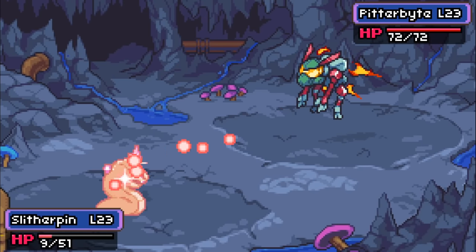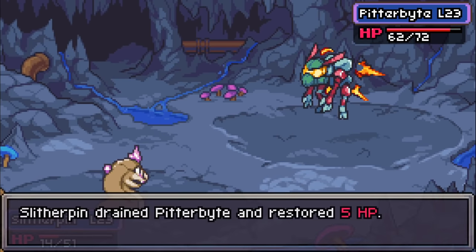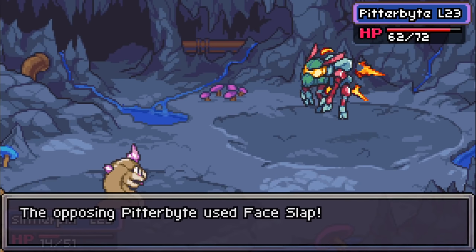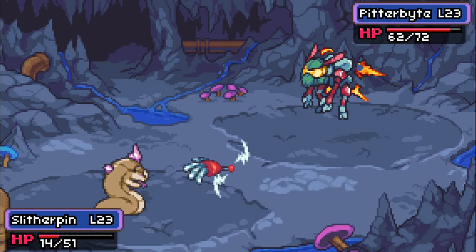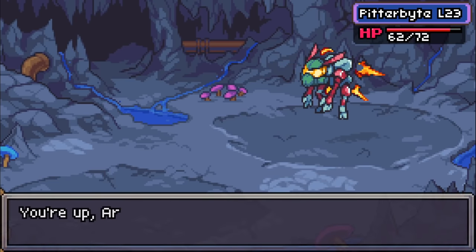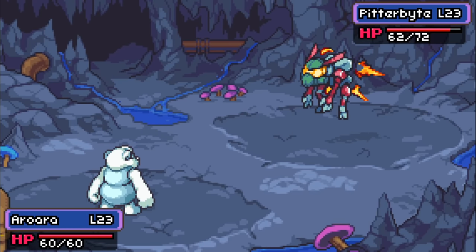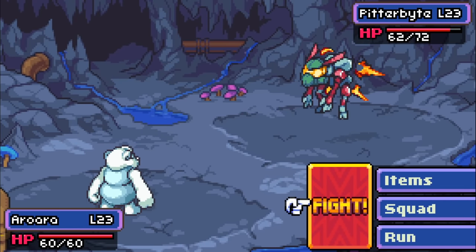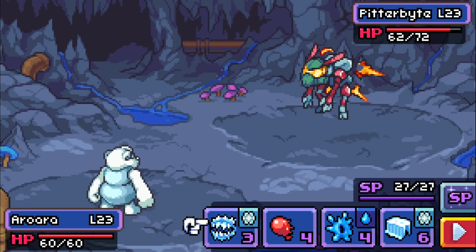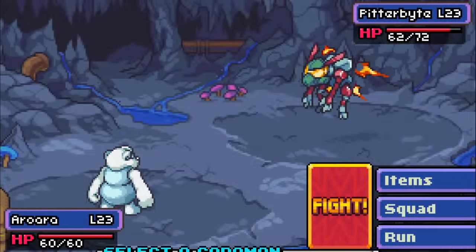I'm hoping I've got more Coromon, otherwise I'm going to probably lose right here. Okay, we got HP back. Face Slap — ow! Oh, Aurora — it's going to evolution, a little like a snowball dude! Should we check our squad if we only got the two?